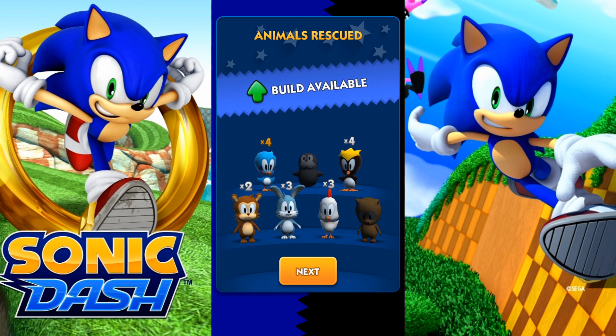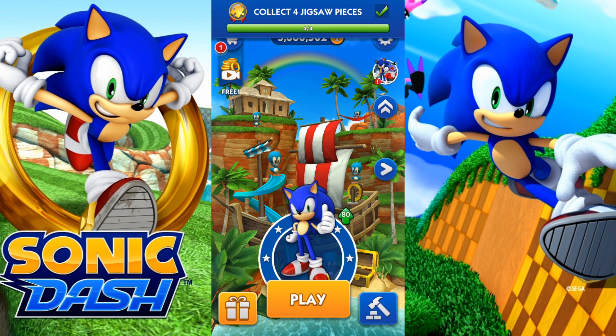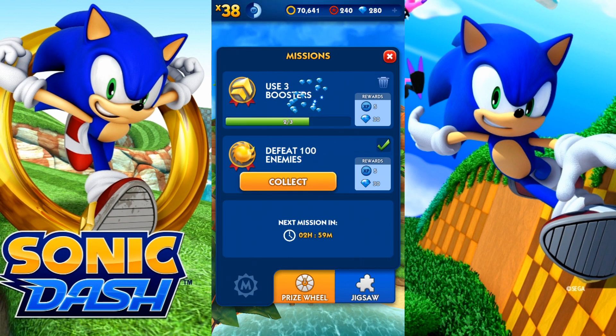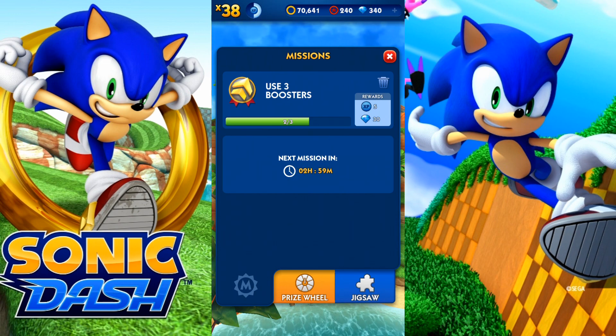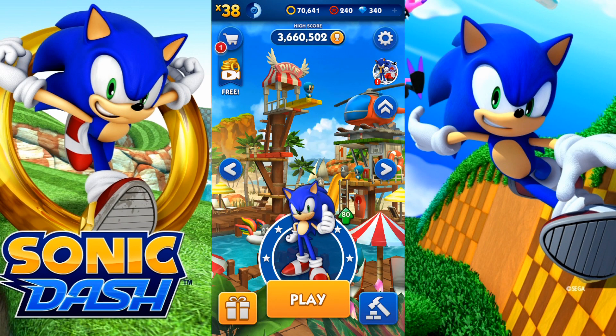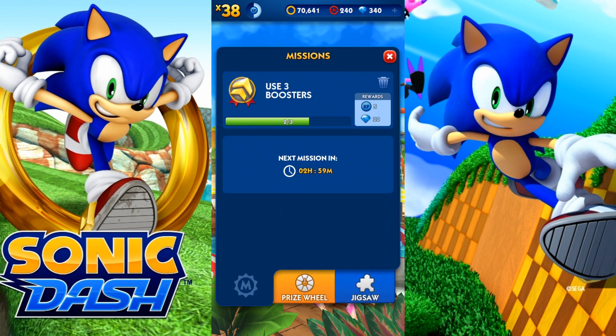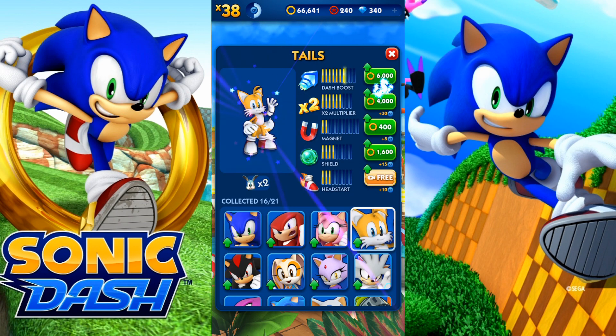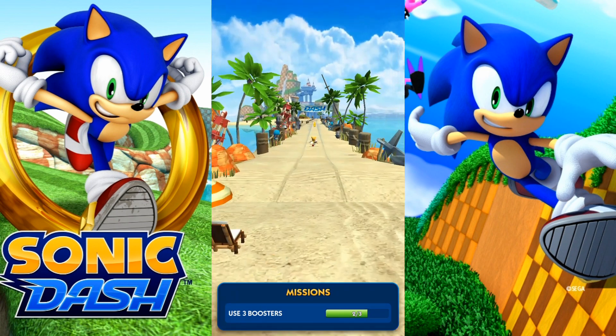Each time you finish these, you collect animals by defeating certain badniks. We got four of those and our build is available. For that mission we need to use three boosters, and every time you complete these missions you can earn some gems to build new stuff. That was Sonic — the next character we're gonna showcase is Tails. We're just gonna upgrade his dash boost and a shield, then do this in the Beach Zone.